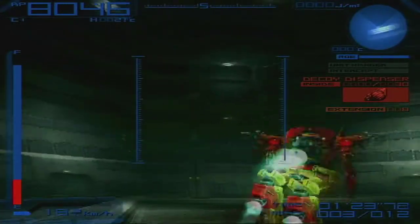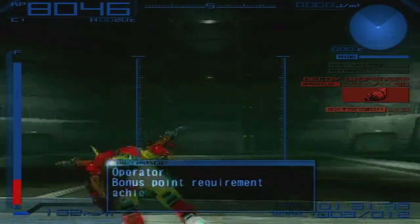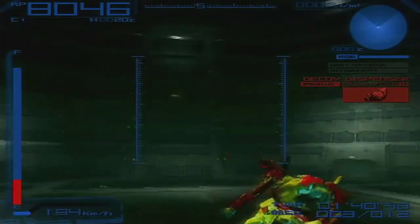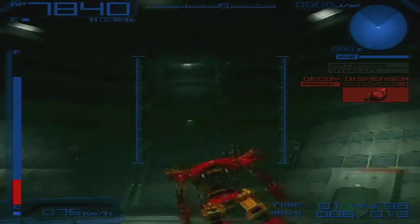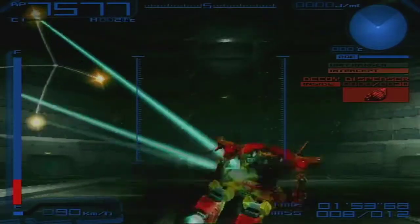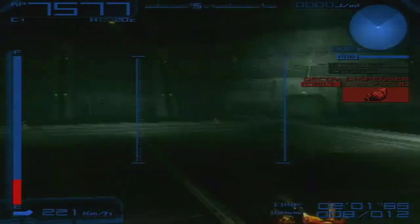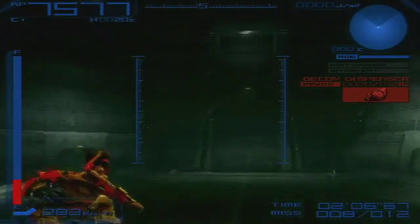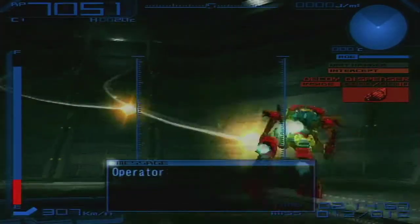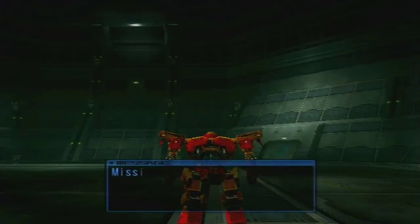I dropped the decoy dispenser, but for whatever reason, after Armored Core Silent Line, you're not able to actually drop inside parts. Bonus point requirement achieved. I don't understand that change — I'm able to drop everything else. Five hits left. Four. Three hits left. One hit. It has been reached, the exercise is finished. Fingers crossed that's enough. I believe I only picked up two bonuses.